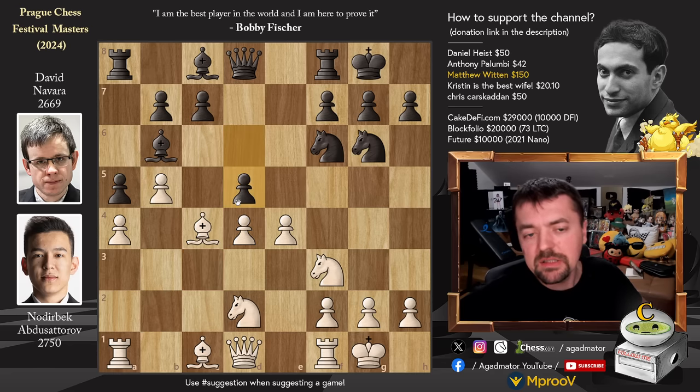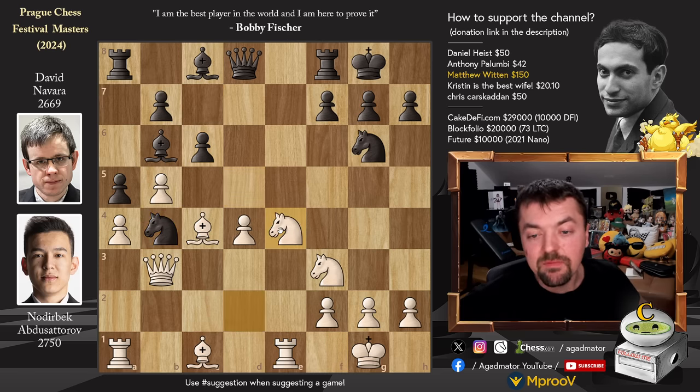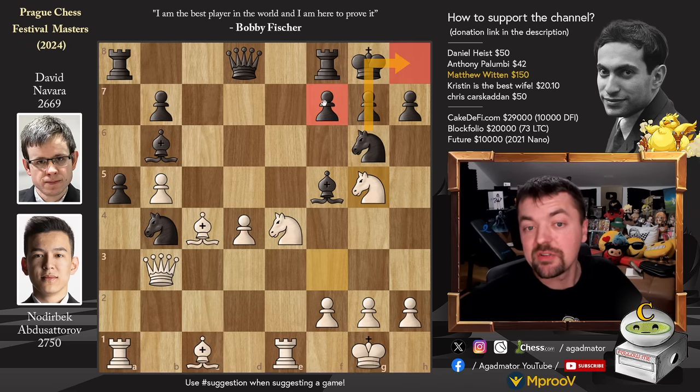Pawn to d5. And here it's already starting to get very, very interesting. It seems it was better to prepare it with c6, but you know that if you can play d5 with black and get away with it, you should always play it — and here David says he can get away with it. E-captures, knight captures, and now queen to b3, putting pressure on the knight. Pawn to c6, rook to e1 — nothing really happening yet. We have knight to b4, and now knight to e4, c-captures on b5, a-captures, and bishop to b5, putting pressure on the knight. Knight g to f5, putting pressure on the f7 pawn — and how do you deal with this? This is the real question. It's very, very hard to deal with this move.